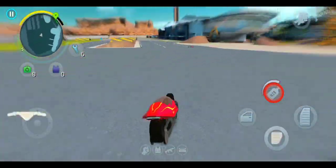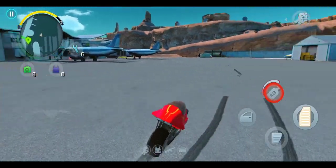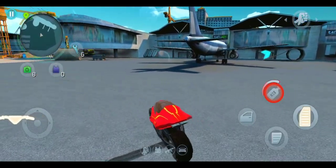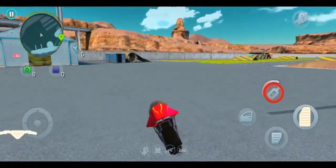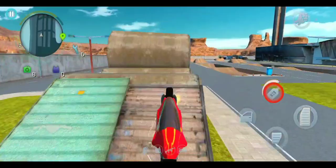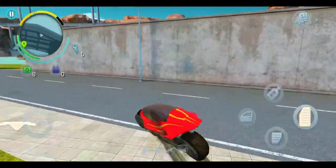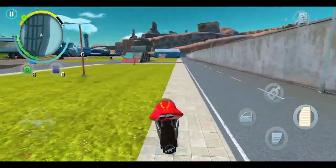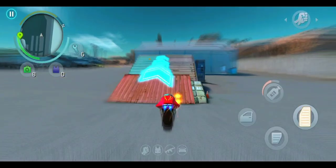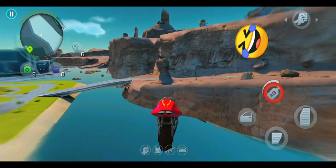Let's begin from here. First we will just pass the water from here. Let's have some fun here — we'll definitely cross the bridge because of the nitro power of this vehicle. Oh, I think I'll fall in the water — oh!